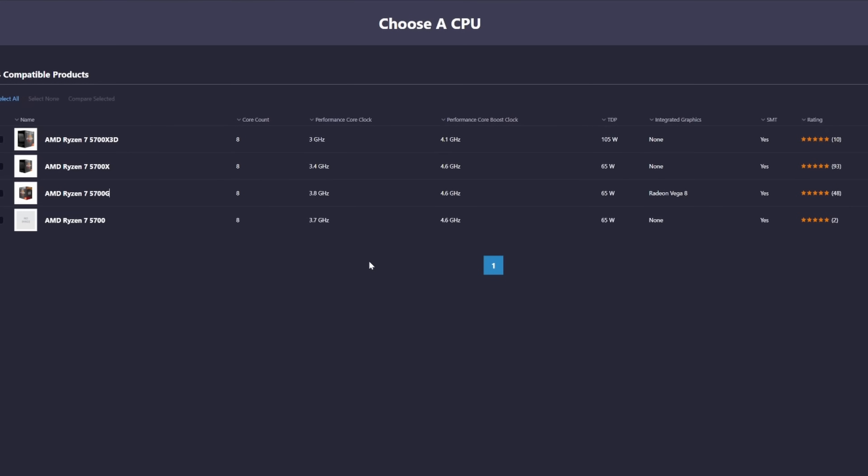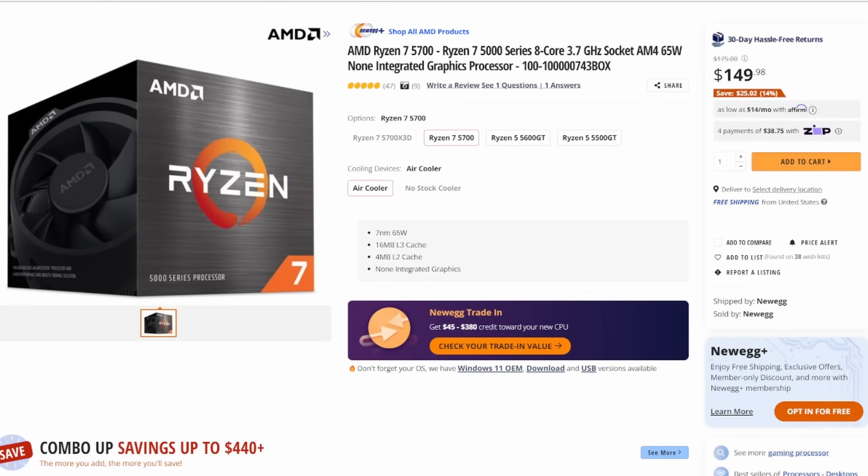Another viable option would be the AMD Ryzen 5700 series: the 5700, 5700G, 5700X, and the 5700X 3D. Every one of these CPUs has 8 cores and 16 threads, but clock speeds, pricing, and whether you get a cooler in the box all vary. From a gaming performance standpoint, I would probably go with the AMD Ryzen 5700X 3D, simply because you get access to that 3D V-cache, which is so powerful in AMD CPUs these days and would really help put your gaming PC over the top. However, that is definitely the more expensive option. The 5700G or the 5700 are also good options because they're cheaper, clocked higher than the PS5 Pro CPU, and both come with a cooler in the box. For the purposes of this video, we'll do one build with the 5700 and one with the 5700X 3D to show the cheapest and most expensive options in this CPU family.